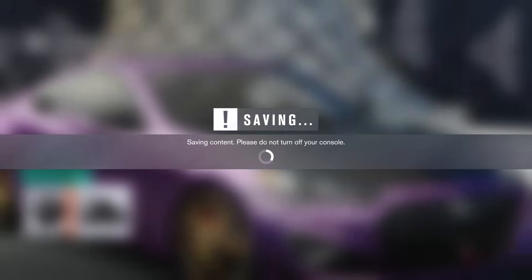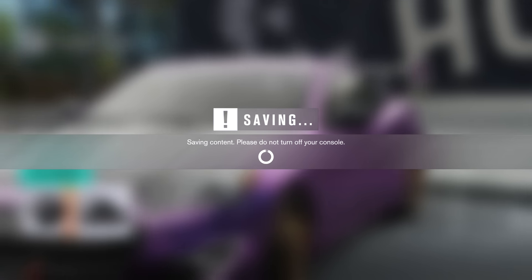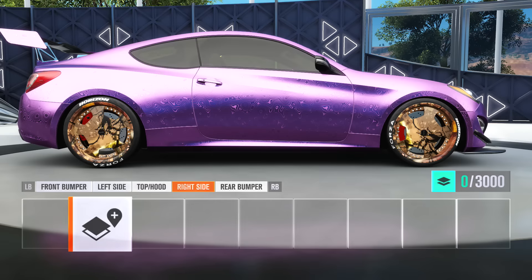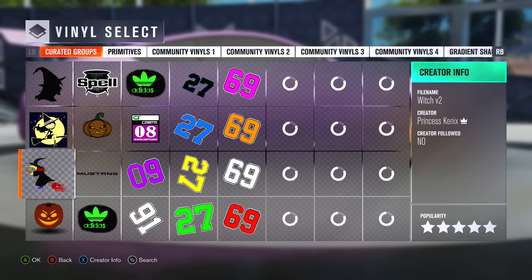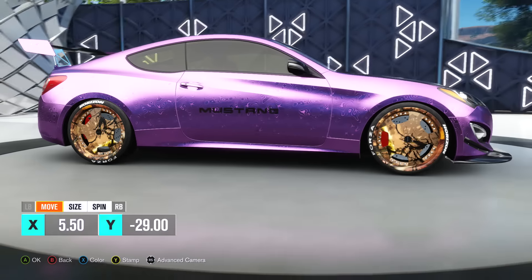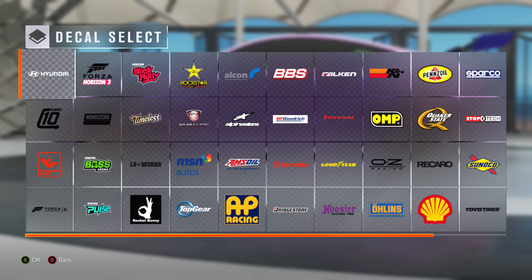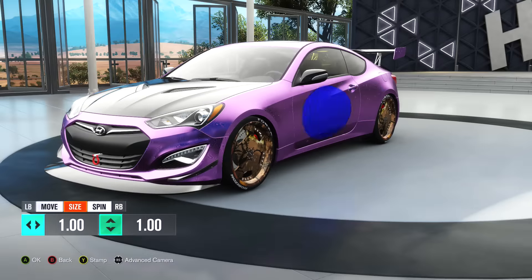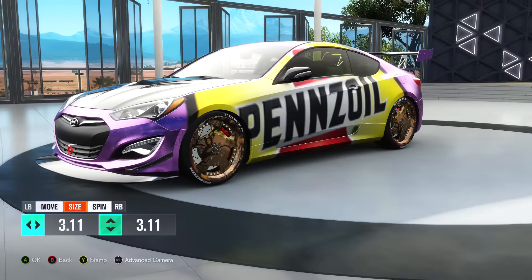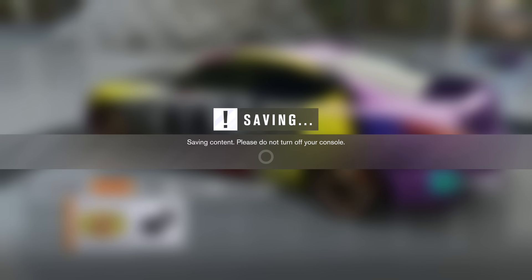Stickers are added to one car before heading out. The game is loading and saving slowly. One player adds manufacturing logos. Another player's paint job is described as genuinely stupid-looking, and they're confident their car will look the worst — which is the goal.